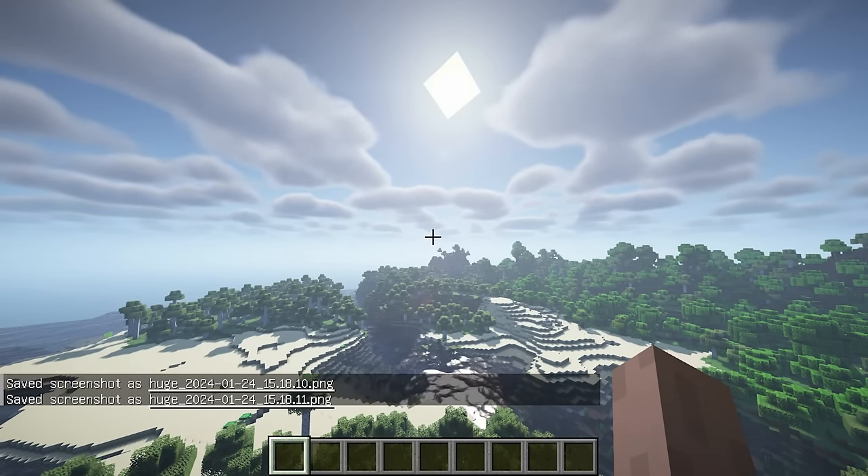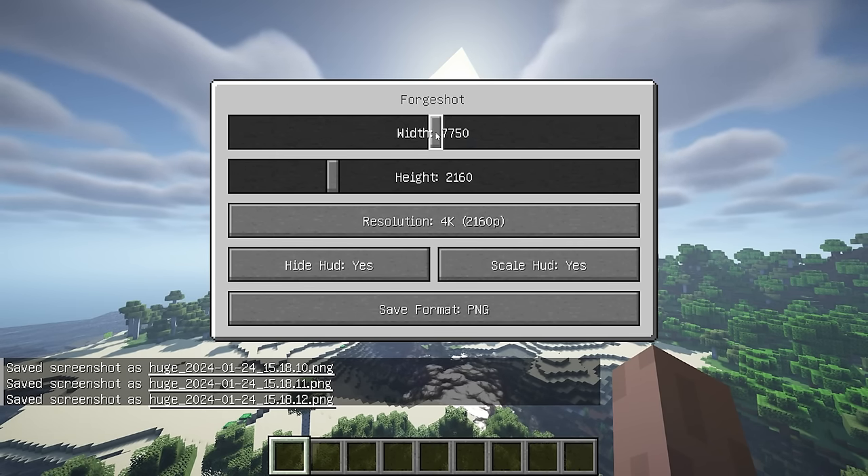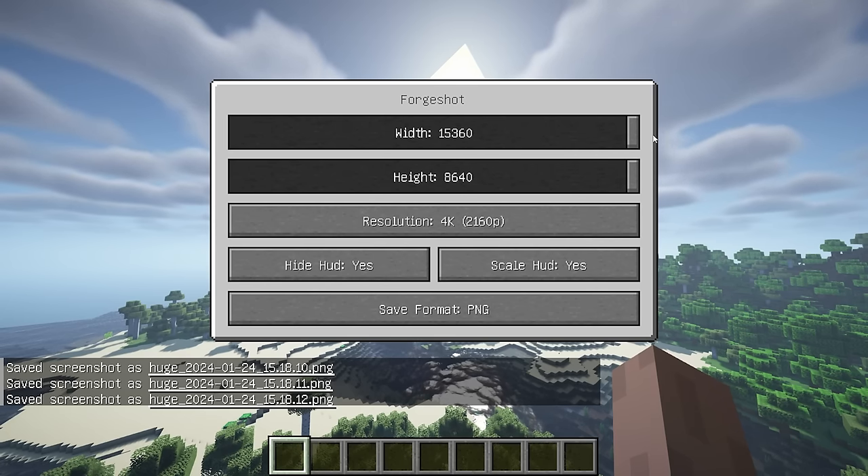Forge Shot is a mod that allows you to take high-quality screenshots on Forge. You can press F4 for a large screenshot and F6 to access the settings, and everything is customizable.